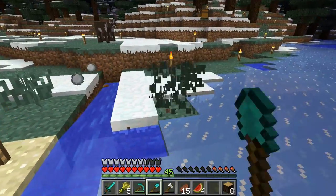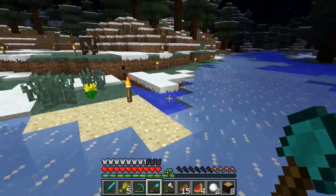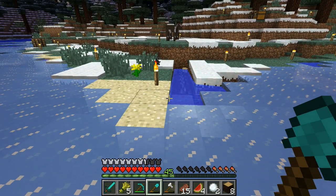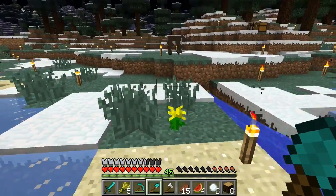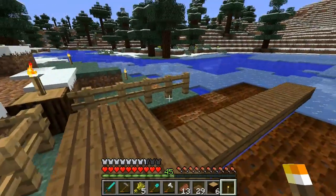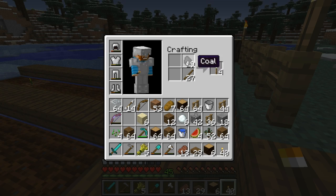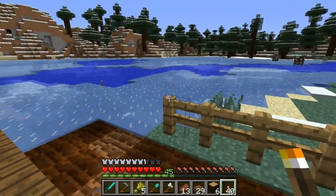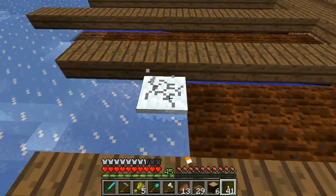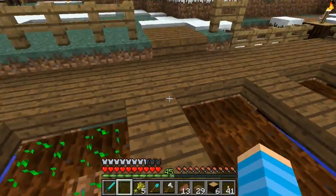I finished clearing out the area and torched up the entire area, so we should be relatively safe to work through the night. I'm going to dig out some channels here where I'll begin planting crops. I'll have to cover these with half slabs or something because otherwise they'll freeze in the taiga biome — the water channel source blocks will freeze over unless I have a torch right there. I'll make rows of two and just make a little crop growing area here.